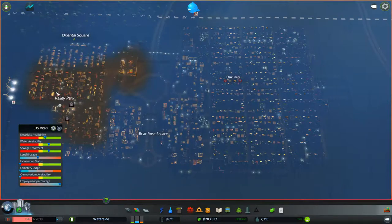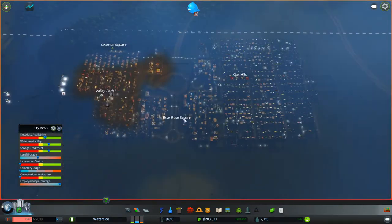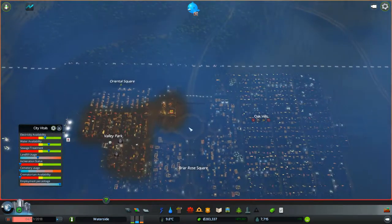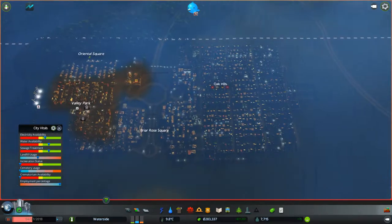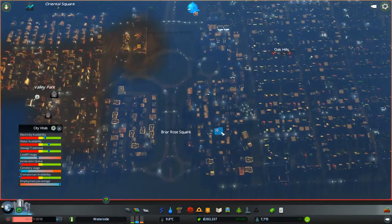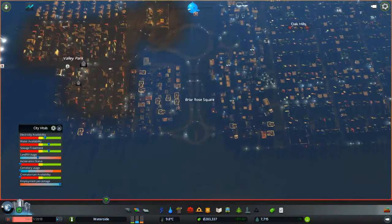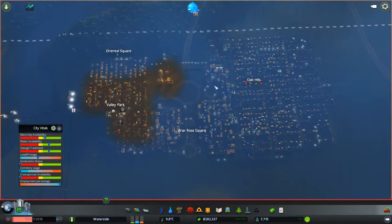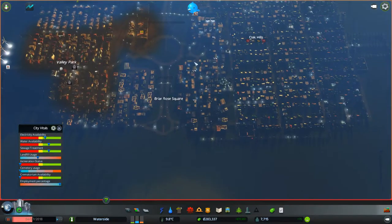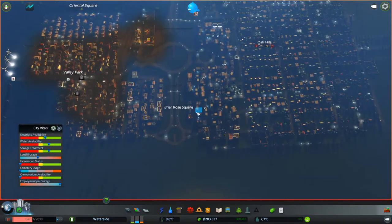Welcome to the busy town of Waterside in City Skylines. This city has been built with both the After Dark and the new Snowfall DLC enabled, but we won't be able to use all the features of the Snowfall DLC because you need a special map for that. I'm thinking about doing a let's play for Snowfall, so I'm going to keep these episodes short so maybe I can get a second let's play running alongside it.